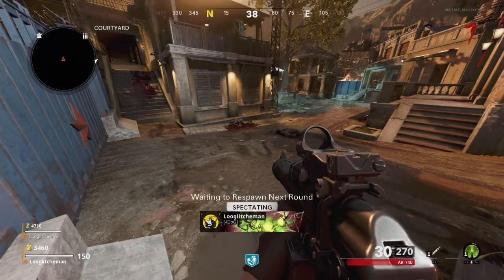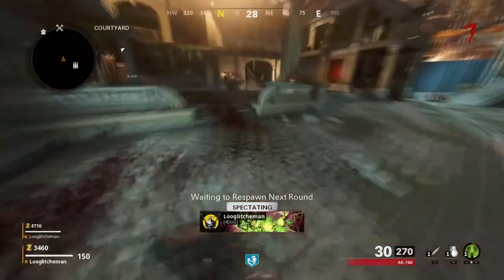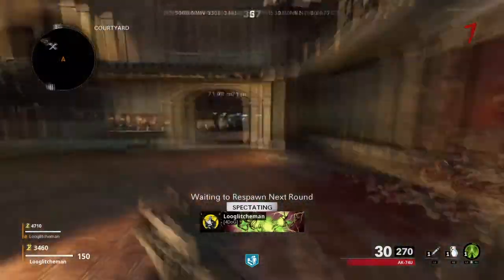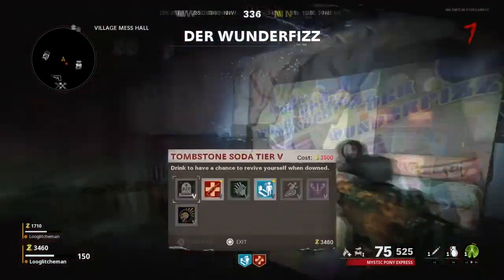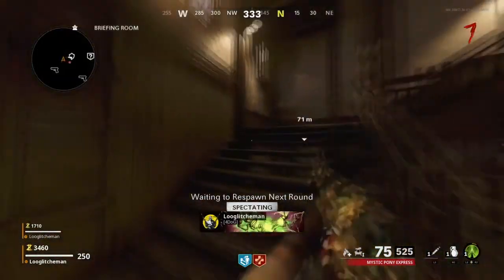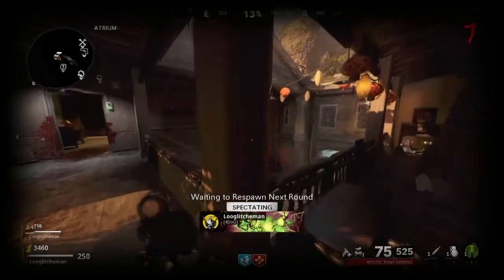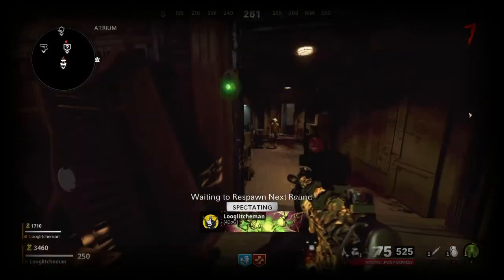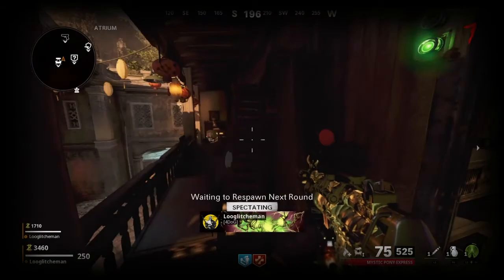So now I'm spectating. I'm going to head over with my other account to the bunny rabbit, just going to get the zombie spawning quickly and grab some jug, just so that I can run through the event that I have to do — the bunny rabbit — and stay alive while I kill them all. Here's the rabbit at the end of this passage, you can see it there. Just got to aim into it for about 8 seconds or so and it should activate.